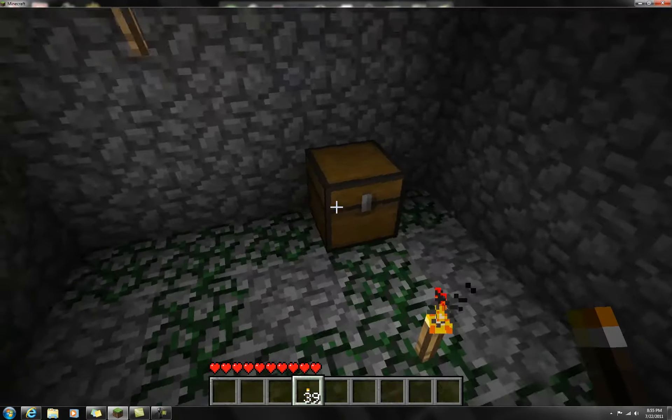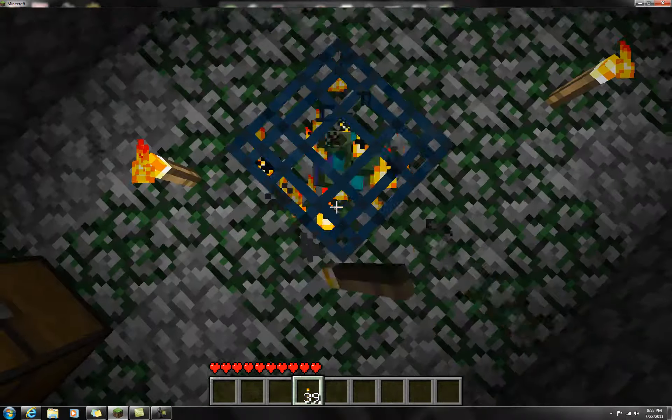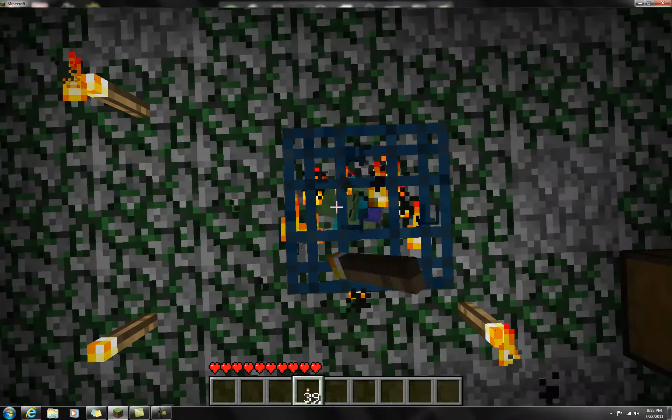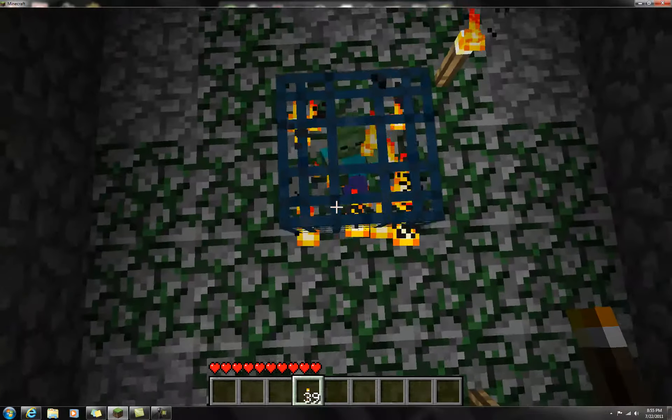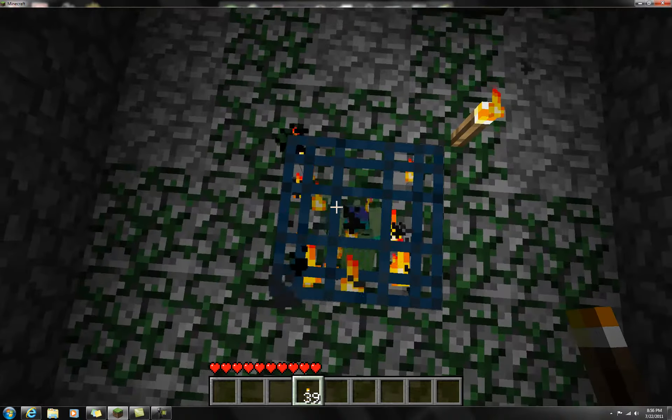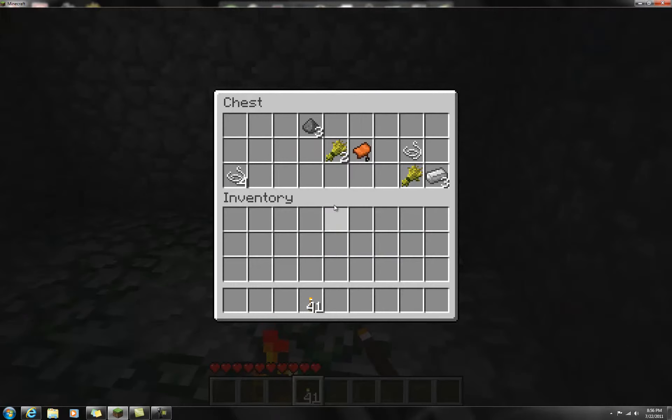The dungeon is basically a room, and there's loot inside the room — randomized loot. It's randomly generated. But what's guarding the loot is monsters, zombies, and those monsters will attack you. They spawn from this spawner.